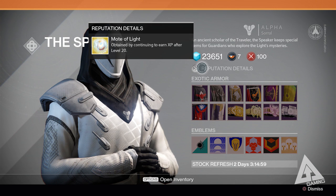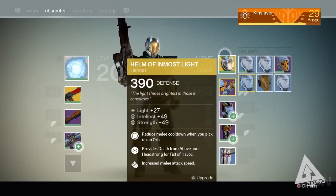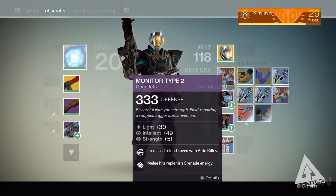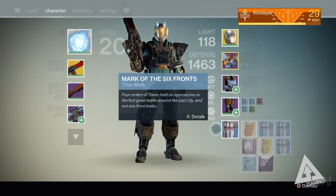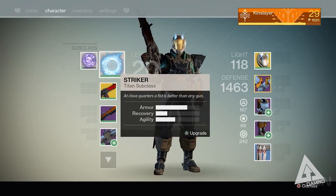You earn items known as motes of light by gaining XP past level 20. The motes of light are then exchanged for pieces of armor which have a light stat. Equipping light-rated armor will then increase your level and allow you to progress past 20. Levels past 20 are denoted by a yellow or orange coloration, as opposed to the conventional white levels from 0 to 20.